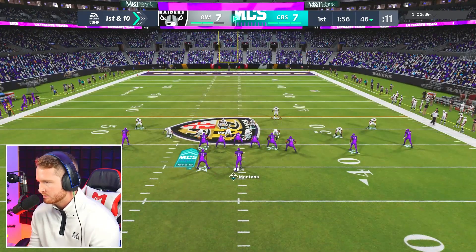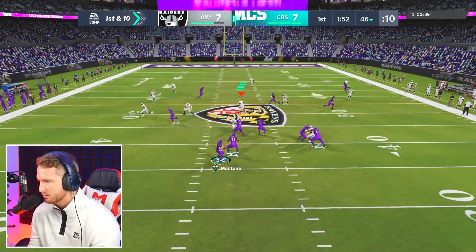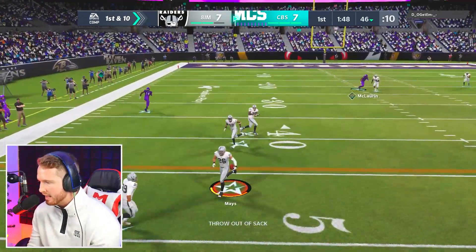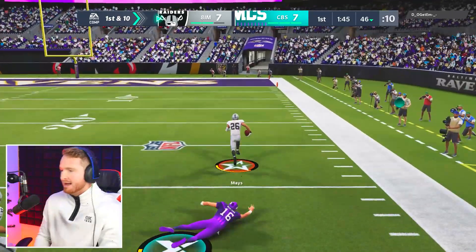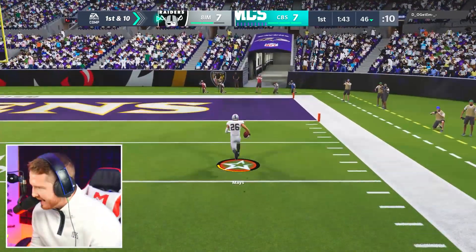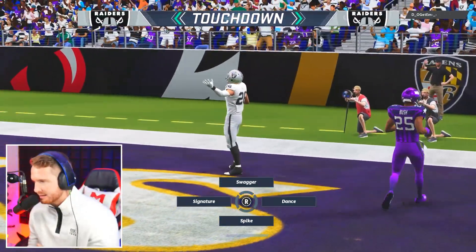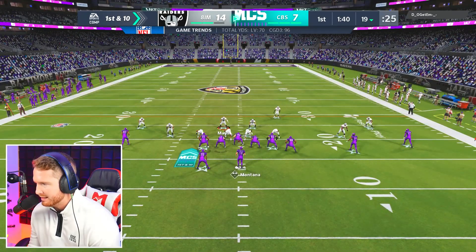We're going to switch up how we're doing this and put a lot more to the middle of the field. Oops, got caught on Donald. Mine — thank you! I threw out a sack. We sent the spy, hit him as he threw it — throwout sack interception. First drive we gave him a quick touchdown, second drive we did a lot better.